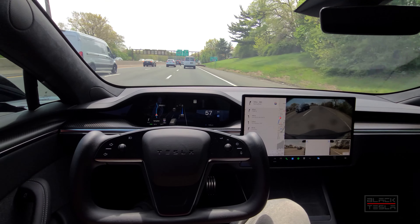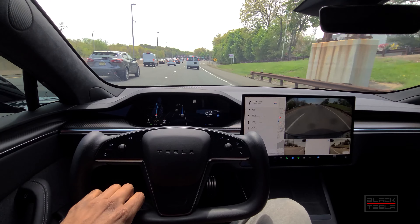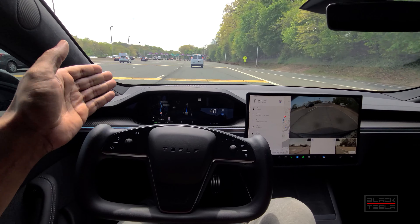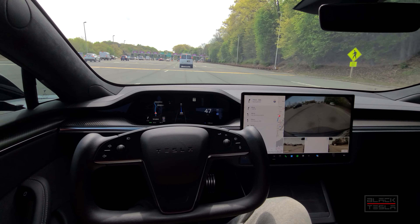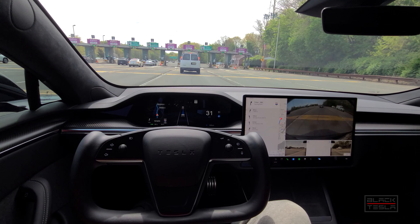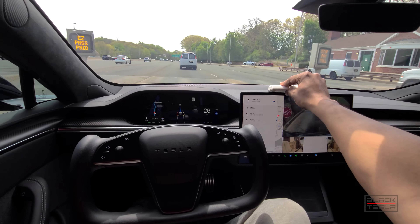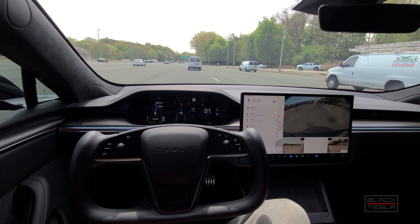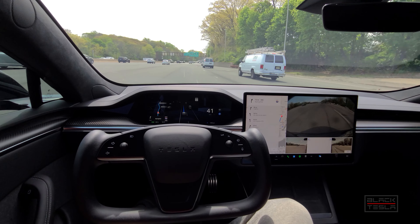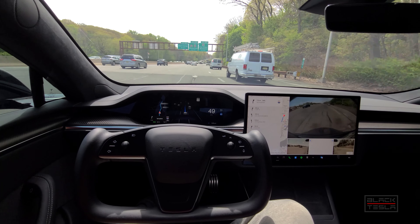Here we go, toll booth coming up. Not great visibility behind this van, but let's see what happens — I'm going to keep my hand at the ready. It's going into the lane because the lines are still there. A little indecisive, a little herky-jerky. Toll booth detected — Navigate on Autopilot has ended. I'm going to hold my toll tag up here. It made it through! Now, can it resume? With barely visible lane markings, it's asking me to hold on. I'll keep a close eye on it — cars are merging and funneling into lanes.